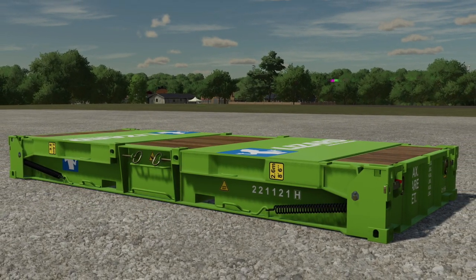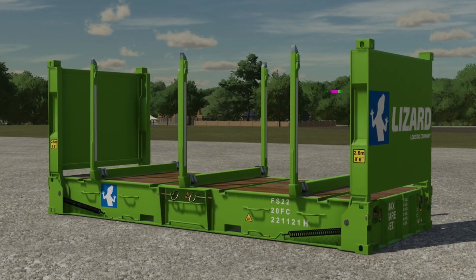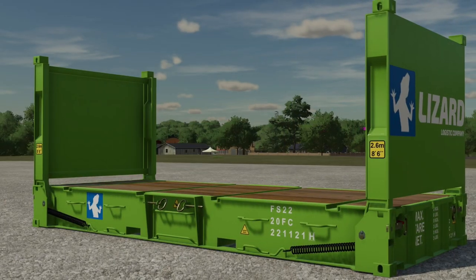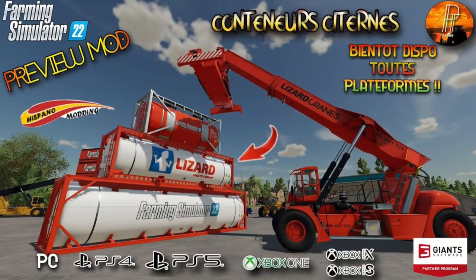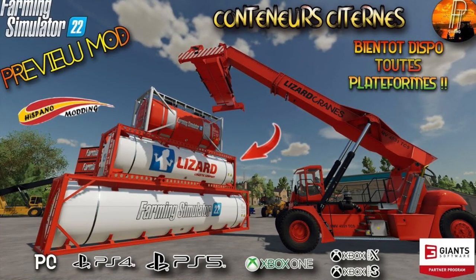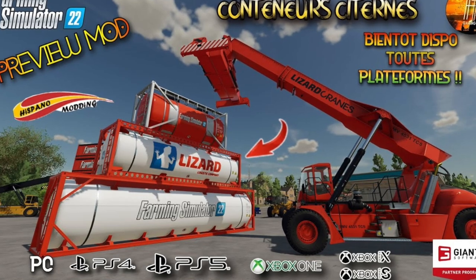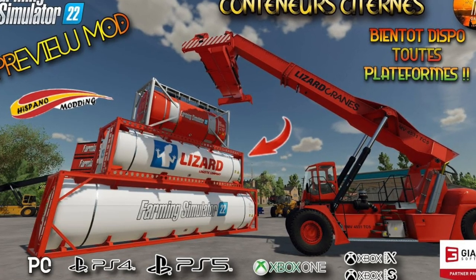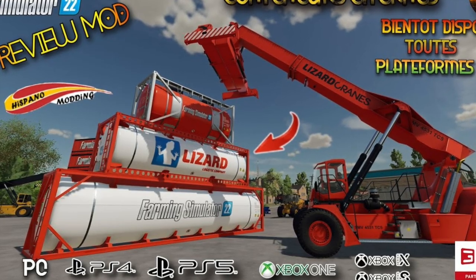Moving on — Hispano Modding shows off a few more screenshots of his flat rack container, including a shot of it folded, which is really cool, and we get to see the logging version as well. So if you're in need of a new way to transport bales, pallets, or logs, there you go. The mod looks to be about done, so hopefully we'll see it in testing soon. One mod already in testing is the Liquid Containers — Pappy Tractor Gaming released a preview in French, but English auto subtitles are available. Link below.